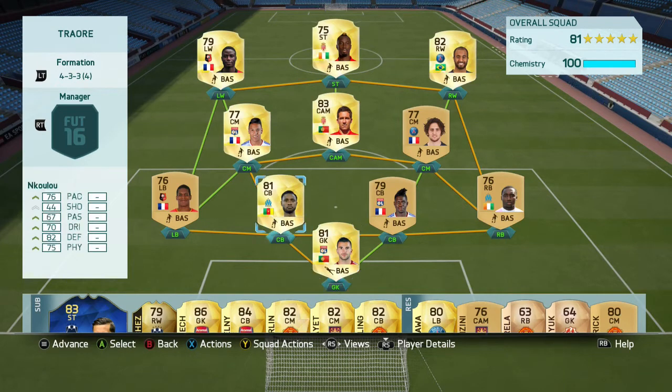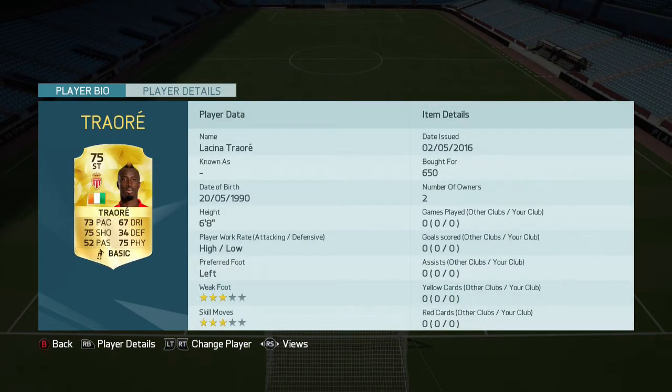Today we have got a striker by the name of Lucina Traore — 6 foot 8. Yeah, you heard that right, 6 foot 8. I think he's one of the second tallest players in the game, probably behind Peter Crouch and this Dutch goalkeeper who's 6 foot 10, which is absolutely crazy. We might get a 7 foot player in FIFA at some point in the future. But for now, we have got Lucina Traore who's 6 foot 8 — he was just ridiculously tall.